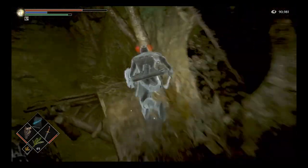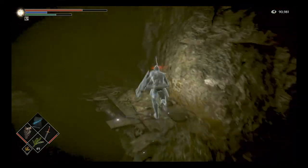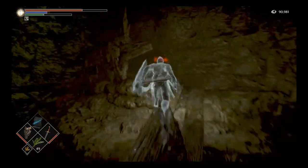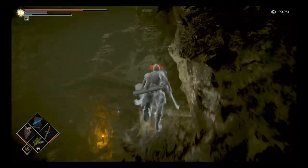Once you are at Pure White World Tendency, you want to make your way back up from the Leechmonger archstone, following the little pathway all the way back up to the top. Make your way through past the first large club-wielding enemy.